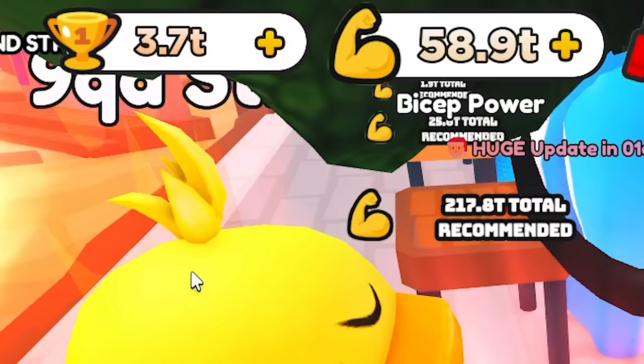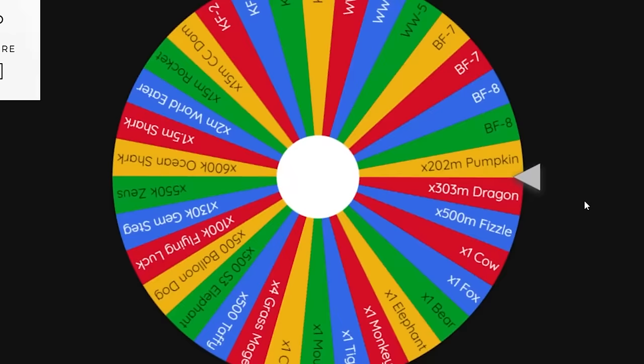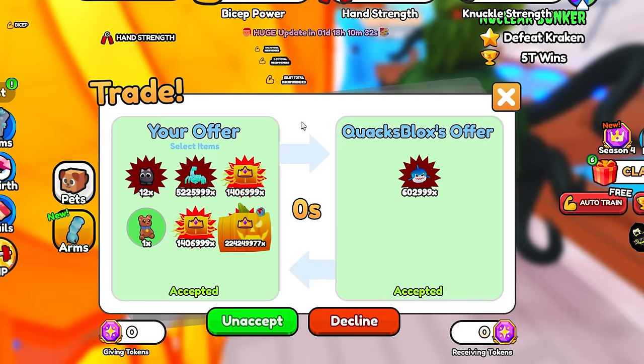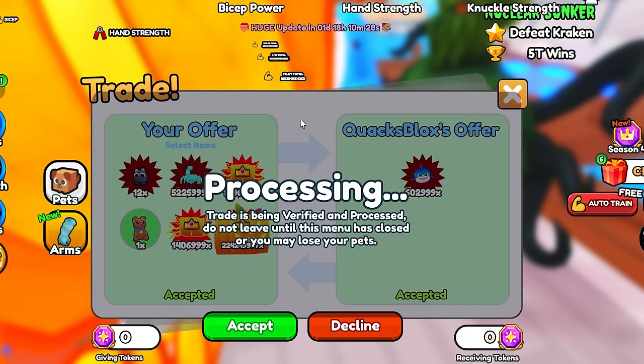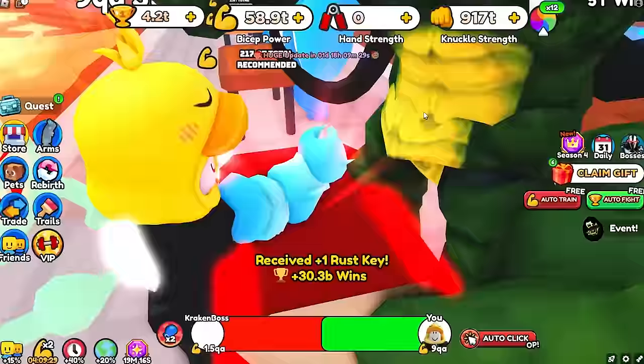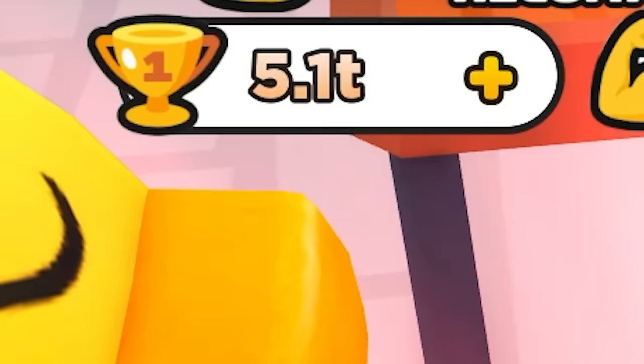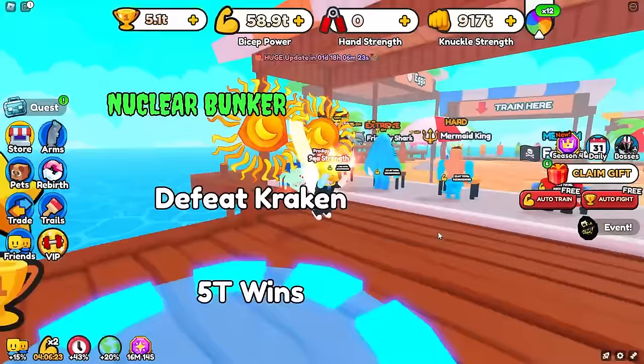We're still only at 3.7 trillion wins. It's been like half an hour here. But no fear, because the wheel spin is back. A winner-winner — it comes, it goes. We get a 600k ocean shark, which doesn't really help us right now since we need wins, not strength. But in a moment we will need strength, and this best friend 6 is going to come in clutch. 7 pets equipped, 33 to go.